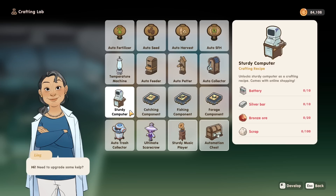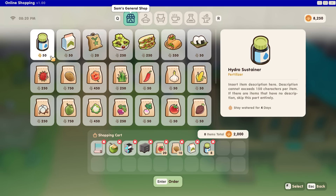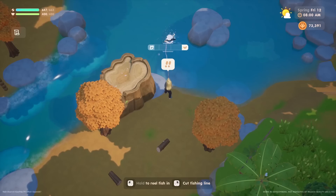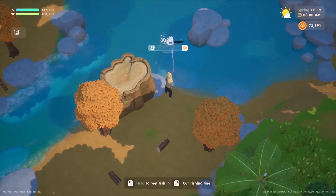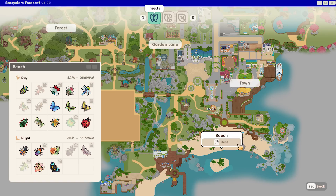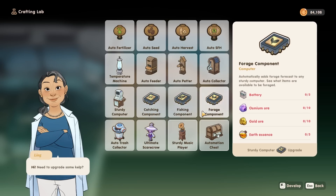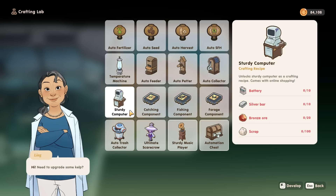You might also want to set aside the materials for the new sturdy computer if you would like to access online shopping from the comfort of your Coral Island home. Additionally, if you'd like access to forecasts for fishing, catching, and forageables — and say goodbye to googling where to find things — you will also need the materials to develop those components for the computer. For the sturdy computer, you will need 10 batteries, 10 silver bars, 20 bronze ore, and 100 pieces of scrap.